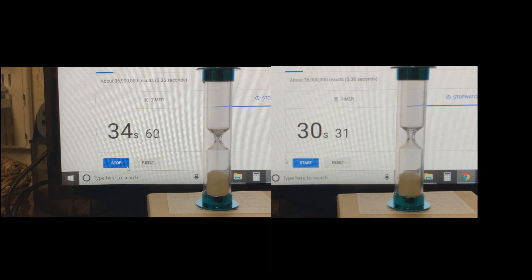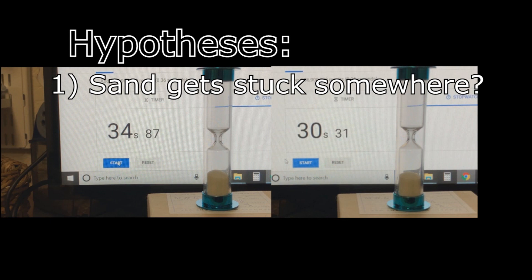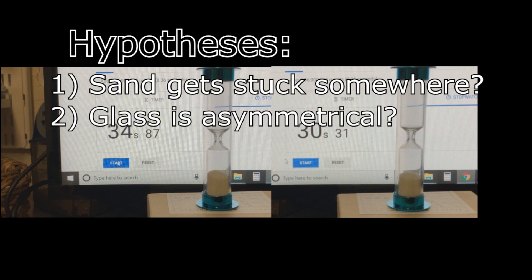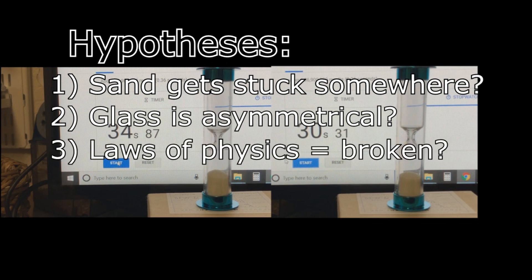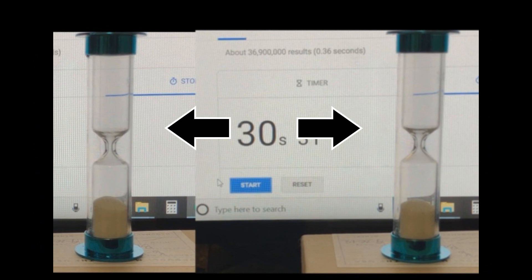How could this happen? I had a couple of hypotheses. Was some sand sticking in the reservoir on one side? Was the narrow part of the glass asymmetrical? Was physics broken? Upon close examination, the difference in time happened right as the sand reached this spot.